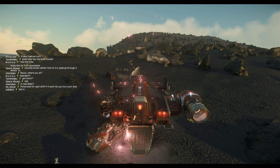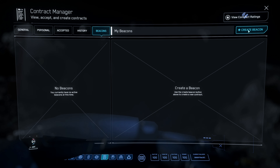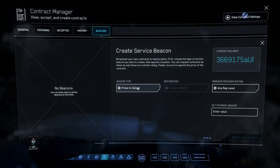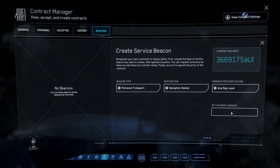Here is how you create one. You're going to go into F1, contracts, go up to beacons, and over to create beacon. There are only three types of beacons to choose from, so you're going to pick personal transport. Then go through the process of picking a destination — I do hope this is upgraded for 3.23 whenever that comes out. You can ignore the rep thing; that doesn't do anything. Set your amount — you can put zero, and I promise someone will come pick you up. There are a lot of helpful people in Star Citizen.